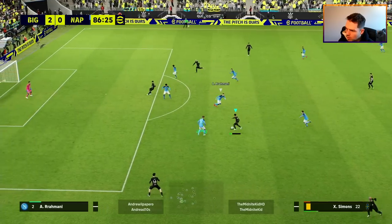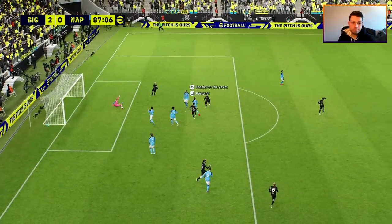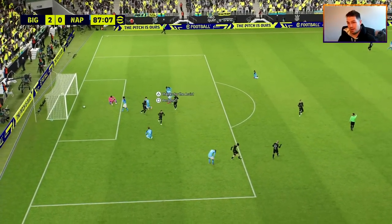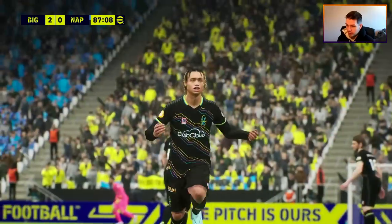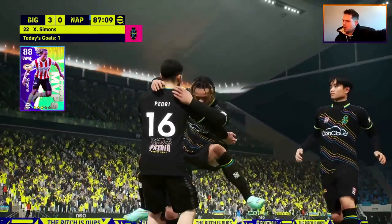Simmons gets the ball, 86 minutes on the clock, we're two nil up — lovely first-time trick move, no extra touch needed, and it's in the back of the net. He is just the main man, he's just absolutely incredible. We showed that at the start of the video, but that is it — you're going to get the best for your money with the three-star contract for Simmons.